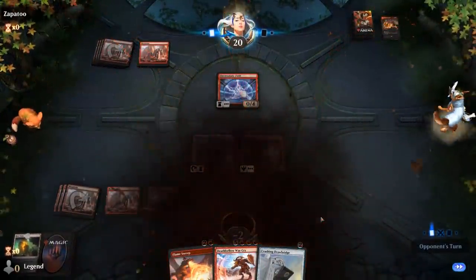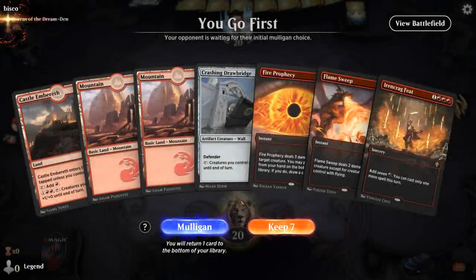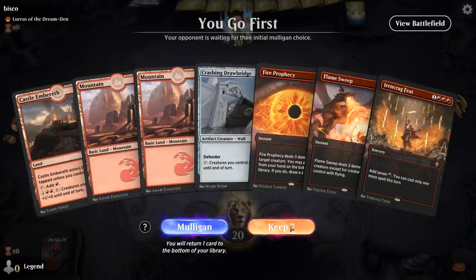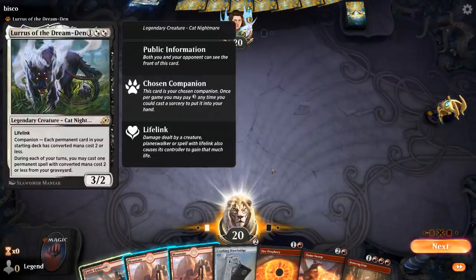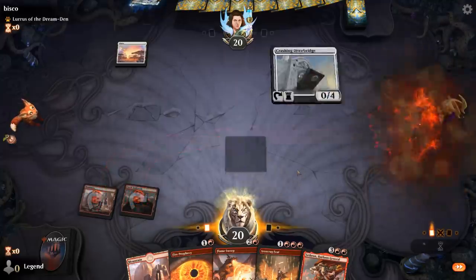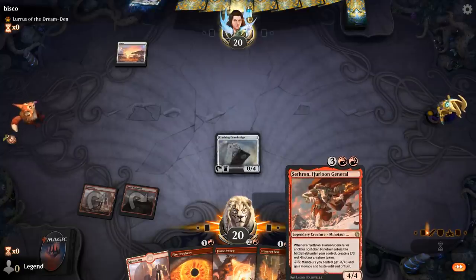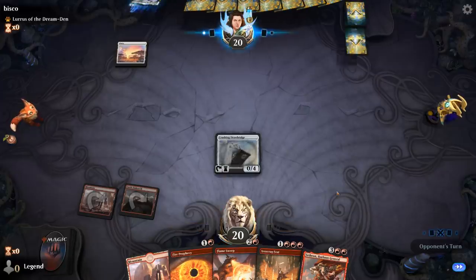On to the next one. We're on the play with a reasonable hand — just missing Deathbellow Warcry. Fire Prophecy can also dig for it. Facing an Auras deck, probably the Core Spirit Dancer build, in which case Prophecy can be very good at dealing with a turn-2 Spirit Dancer. We play a Drawbridge, then consider putting Sathron on the bottom with Fire Prophecy, since discarding too many Minotaurs makes Deathbellow Warcry less exciting.